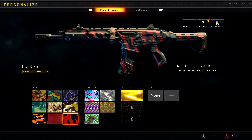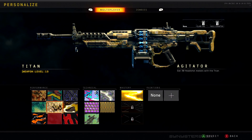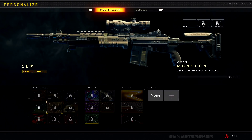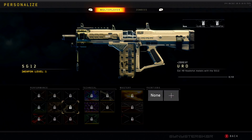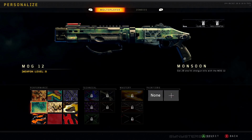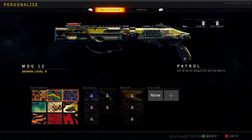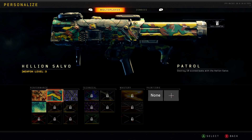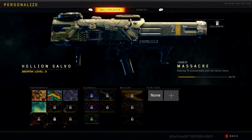The weapons that require headshots are assault rifles, submachine guns, light machine guns, tactical rifles, pistols, the SDM sniper rifle, and the SG-12 shotgun. The other three sniper rifles and the MOG shotgun require one-shot one-kills. The launcher requires up to 100 score streak takeouts.